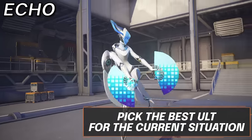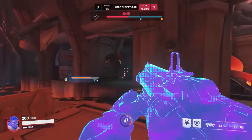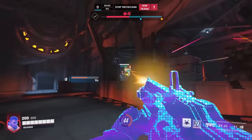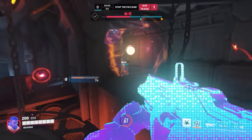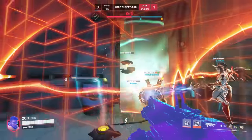Next we have Echo. Duplicate gives you the option to get what your team needs, not what you want to make the best play with. Sure, if you are lower ranked, duplicate whoever you can play best with the highest carry potential. However, when choosing between the entire enemy team, picking the hero with the strongest solo ultimate is going to generally be best — Sombra would be our number one pick if the enemies have one.